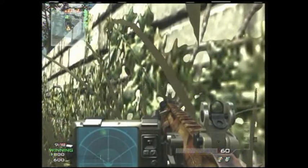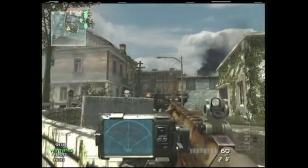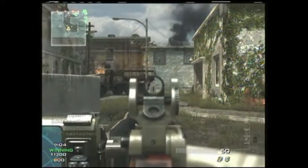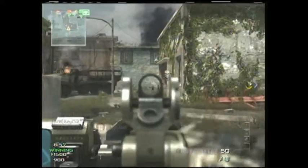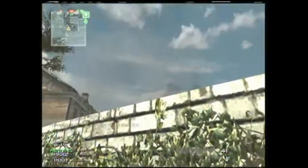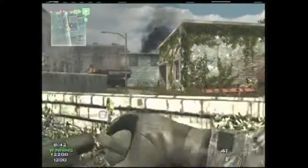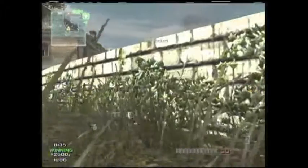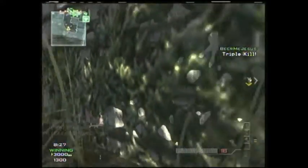This is Ground War Team Deathmatch on Fallen, which is not my favorite map. What you're going to see me do is run a really standard, reliable strategy. Whenever you're unfamiliar with how a map works — not sure where enemies are coming from, what areas have good sight lines, or spots that are wide open — there are a couple things you can do. One is to reduce your mini-map presence: use a suppressor so you don't show up as a red dot, run Assassin so their UAVs can't see you, or carry a Stinger to take out their equipment. Here I've got a suppressor, Assassin, and a Stinger.